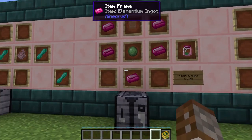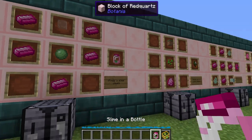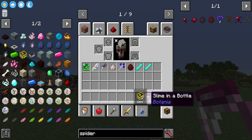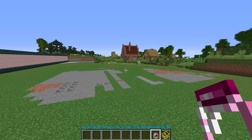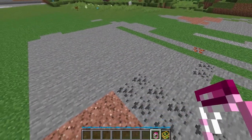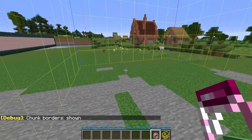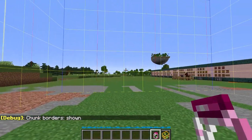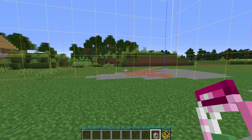Next up we have Slime in a Bottle. This is made using five elementium ingots, one slime ball and one piece of glass, and it has a very simple use. In your hotbar it just sits there, but as you walk around, once you find a slime chunk it is going to start bouncing around. If you hold F3 and G it makes it a little easier — it will indicate which chunk is a slime chunk, showing you where you can find slime to set up a slime farm or a Narslimott flower for mana.